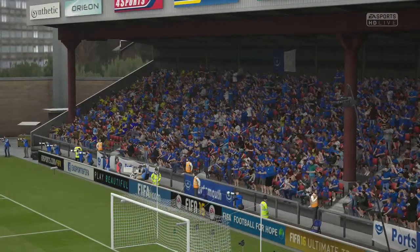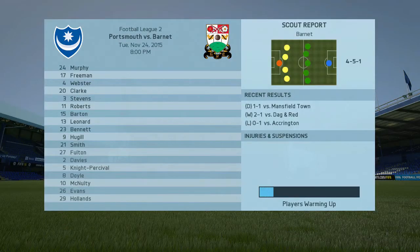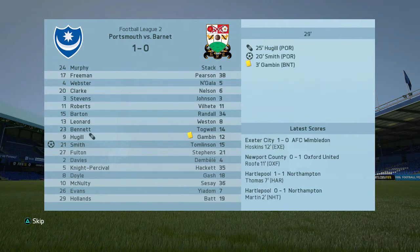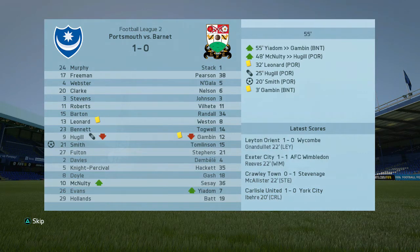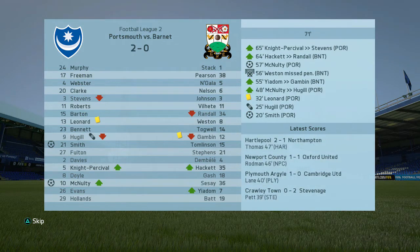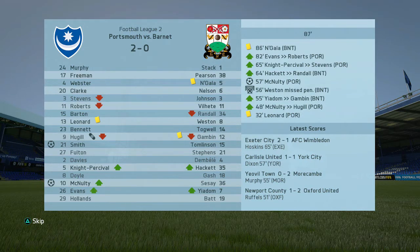Into the last match of the episode — a home game against Barnet, who are struggling in the league. We start off well with Michael Smith putting his head on the ball in the 20th minute. John Hugel does get an injury five minutes later and is out for a few weeks, which is a blow, but substitute Mark McNaughty slams in the second goal and from there we see out the game, winning 2-0.